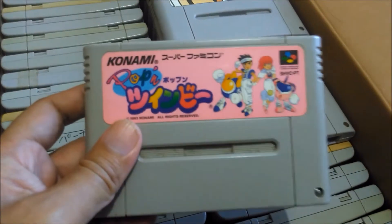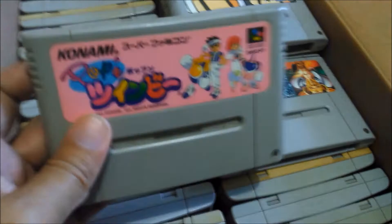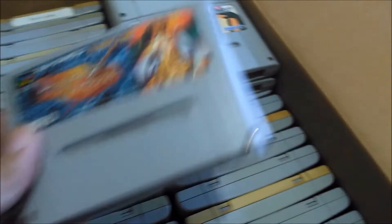This is the photocopy manual for Top Racer — I keep it for fun, it's just funny. And this one is Pop'n Twinbee — is it the platforming one or the shoot-em-up? I think it's the platforming one, but I'm not sure. I've never really played it.